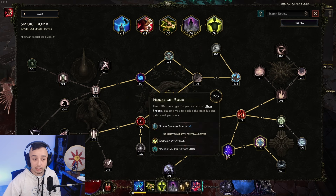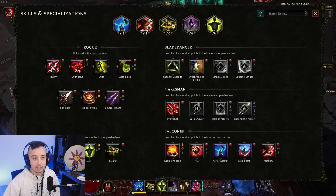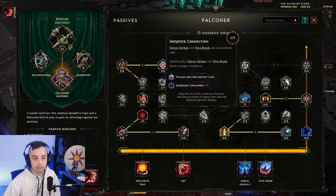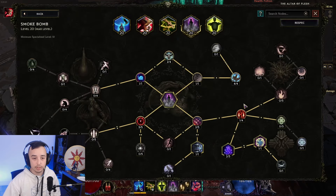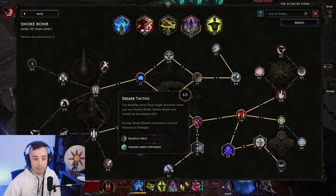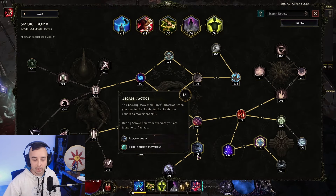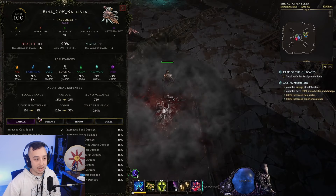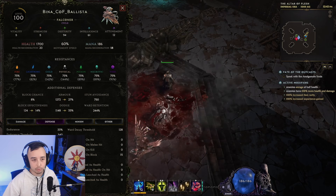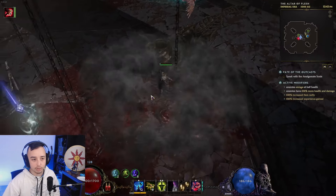Now Smoke Bomb — we're using it mainly to get Silver Shroud stacks. Silver Shroud gives you a guaranteed dodge on your next hit, which is very, very good defensively. We have one source here and another in our passives with Coordinated Fade — when you use a certain ability on your bar every 10 seconds, it gives you a Silver Shroud. We're also using Elemental Cleansing, Backflip and Immunity during Movement — very good to avoid telegraphed attacks and get iframes during the animation. I'm also using Dusk Crowd, which gives dodge rating and Glancing Blow chance — you can cap your Glancing Blow this way and get more dodge. Use Smoke Bomb to avoid stuff, get Silver Shrouds, or gain more defensive buffs while staying in it.